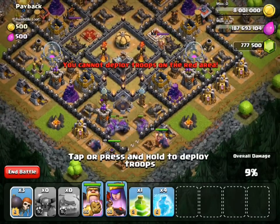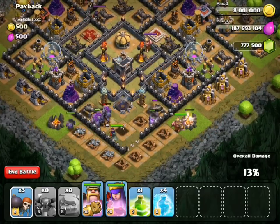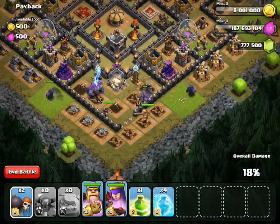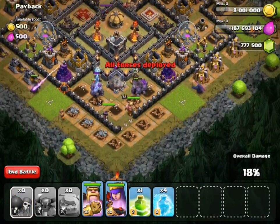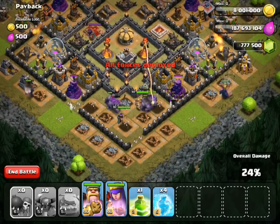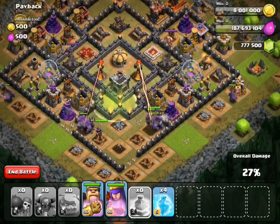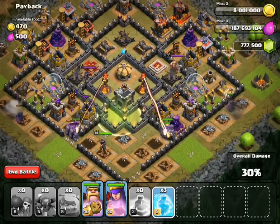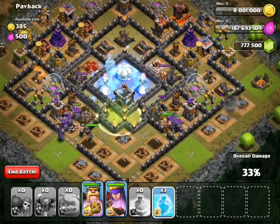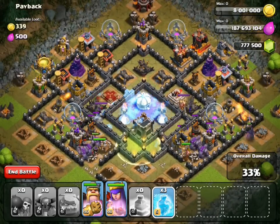I can't aim for that wall right now because that would really affect my wall breakers — those guys would easily snipe it. So I'm going to aim for a few different walls than you'd expect, just to get into the corners in certain spots, hoping they go through the middle. I'll pop that freeze spell to get rid of all that infernal damage in the middle.